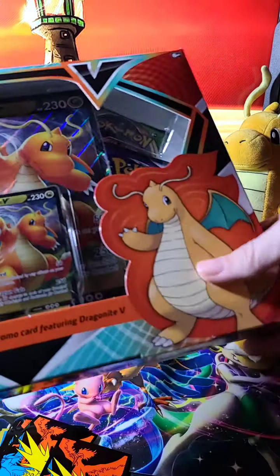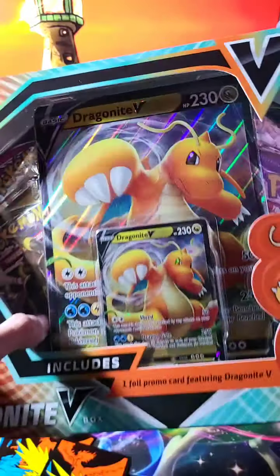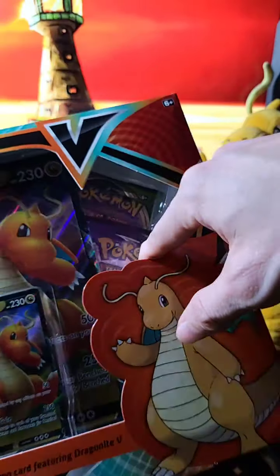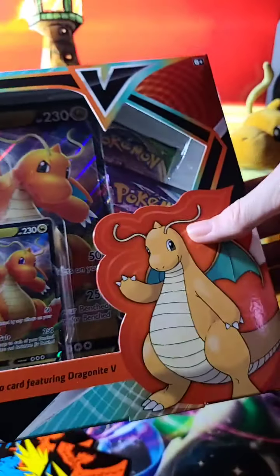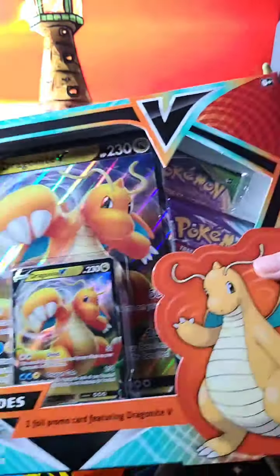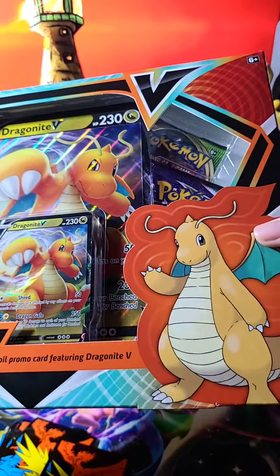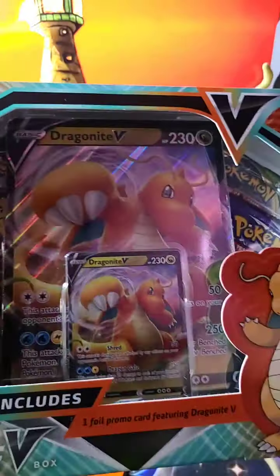The packs are in here, I'm pretty sure. We've got an Evolving Skies right there, Fusion Strike, I think a Chilling Rain right here, and maybe a Vivid Voltage — one of my favorite newest sets. You bought one of your friends one of these? This particular set? That's it.